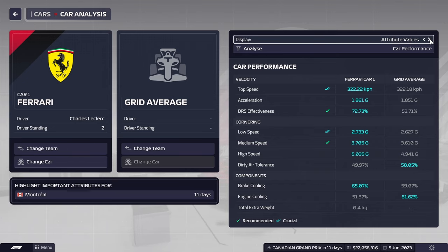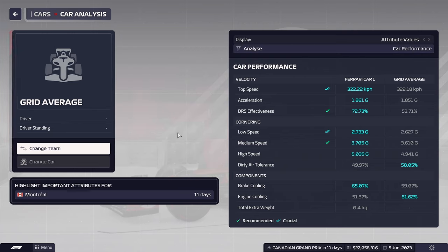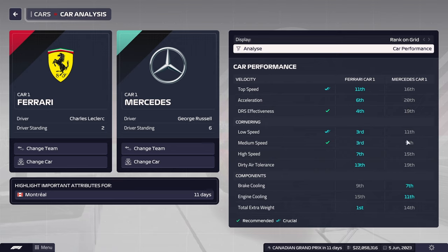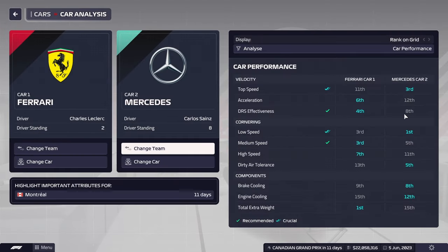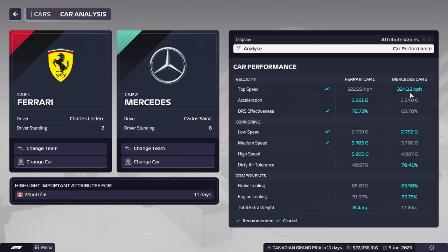Looking at the most recent changes, we have been pushed down to 3rd in low and medium speed cornering, 7th in high speed, 11th top speed, and EOS effectiveness. The car that has received the biggest boost is actually the Mercedes. But it's not visible here on George Russell's Mercedes. If we change the car to Sainz, he's suddenly 3rd in top speed, 1st in low speed, 5th in medium, 11th in high speed, and he even has 2kph on us in the top speed department.